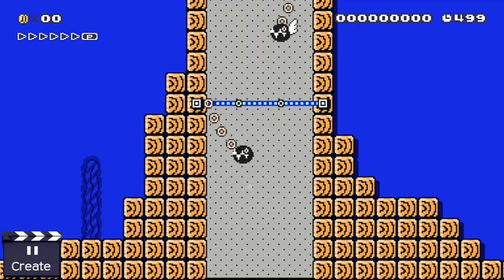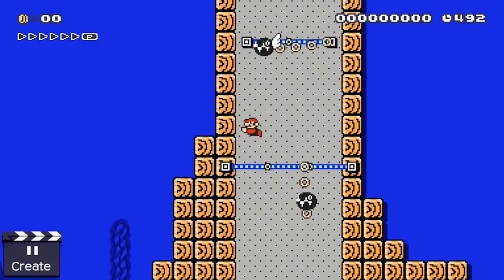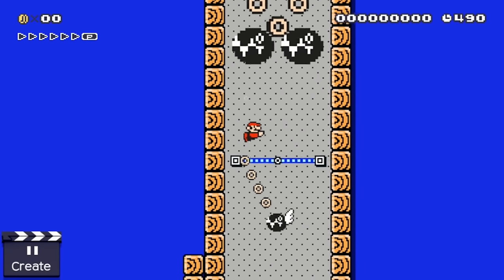Chain chomps on tracks make some pretty interesting enemies if you put them underwater. The underwater physics makes their bouncing way slower and transforms them into a cool obstacle for Mario to dodge.